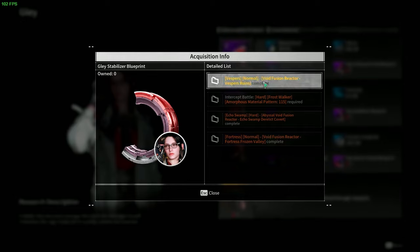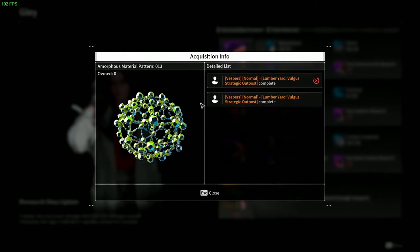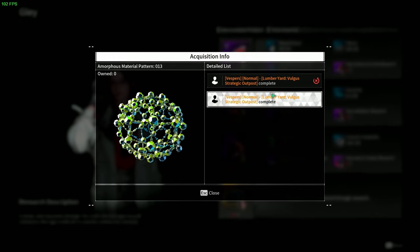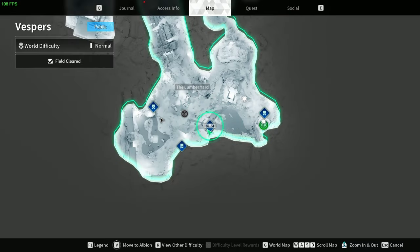You have to go to Vesper's Void Fusion Reactor in order to get it. In order to access the reactor we need to have the shards, but we also need to have amorphous material pattern 13. To get this pattern you need to go to the Lumberyard Volga Strategic Outpost in Vespers, which is where we are right now.